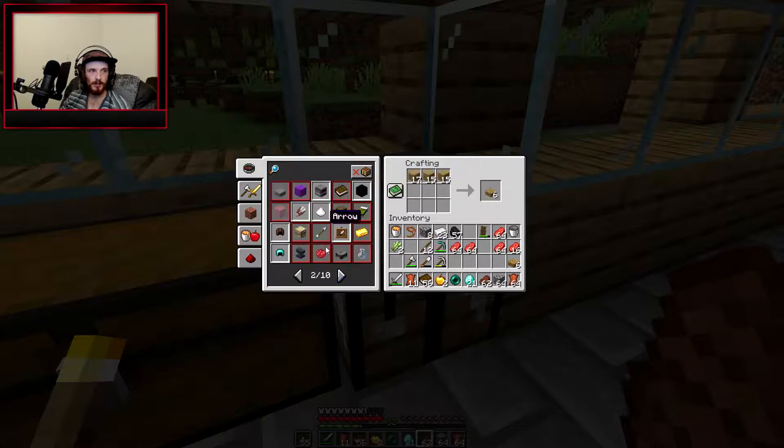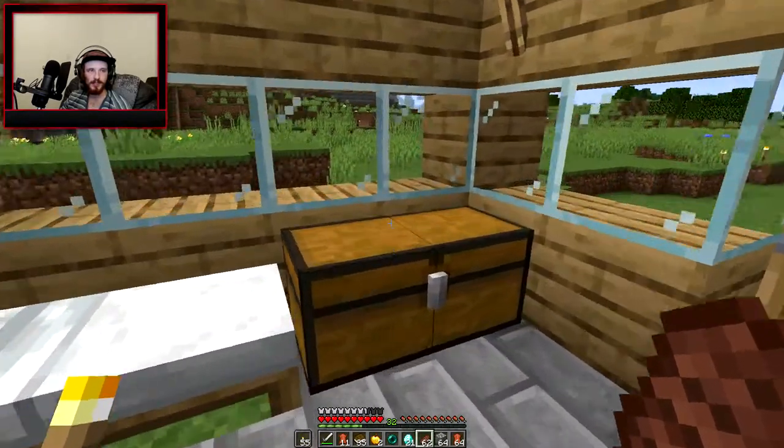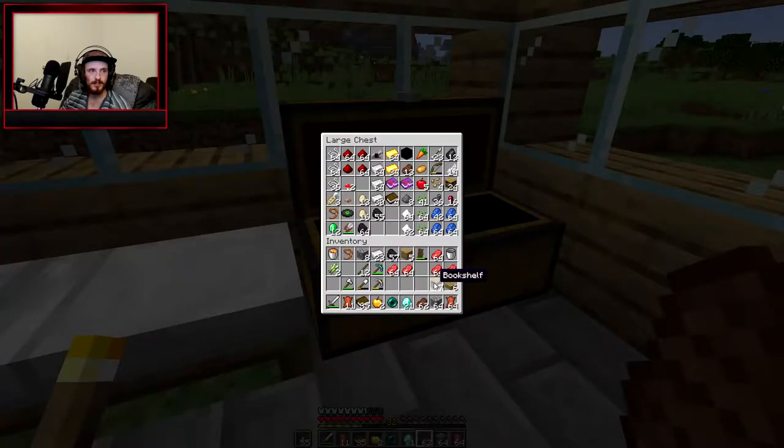That's gonna be too difficult for me to do right now, I'm just gonna be lazy. Seven — that's all we could make was seven. We got four. We have 39 books, and more than enough leather. We're gonna give some leather and some steak to Brian.